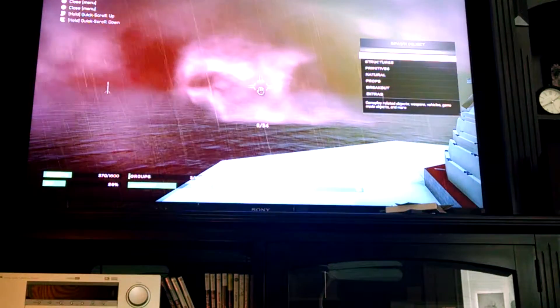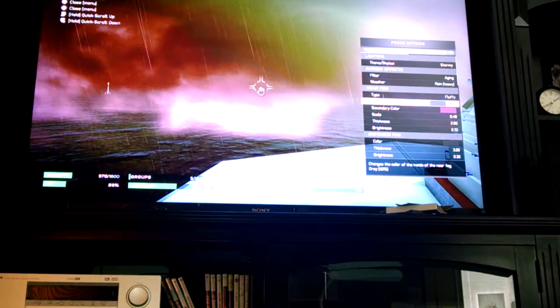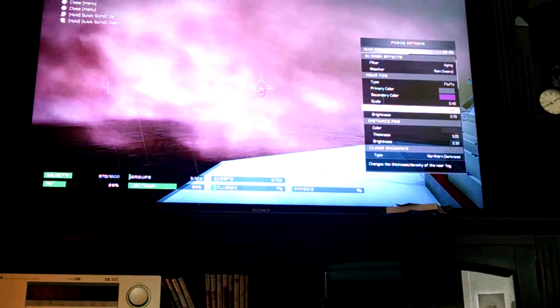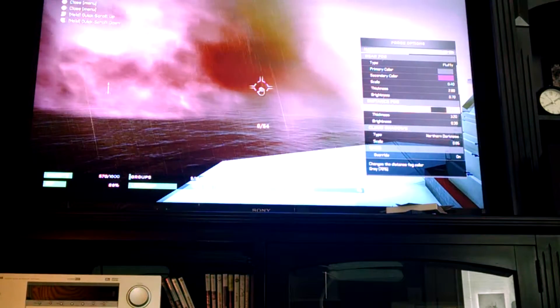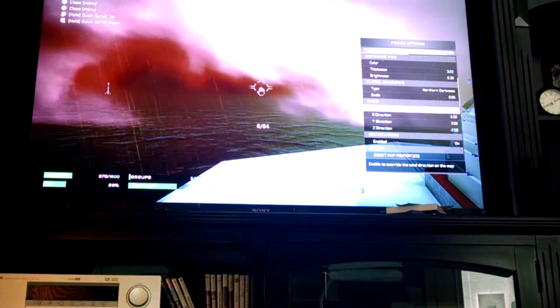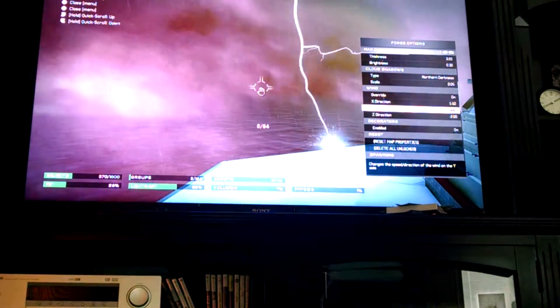I'm in Tidal right now. For the fog and stuff, the near fog is fluffy, the primary color is 50% gray, the secondary color is dusty plum, the scale is 0.40, the thickness is 2.80, and the brightness is 0.7. The distance fog is black, the thickness is 3.2, and the brightness is 0.3. Cloud shadows, northern darkness, 0.05. The wind override: x direction is 5.50, y direction is 3.5, and z direction is negative 2.